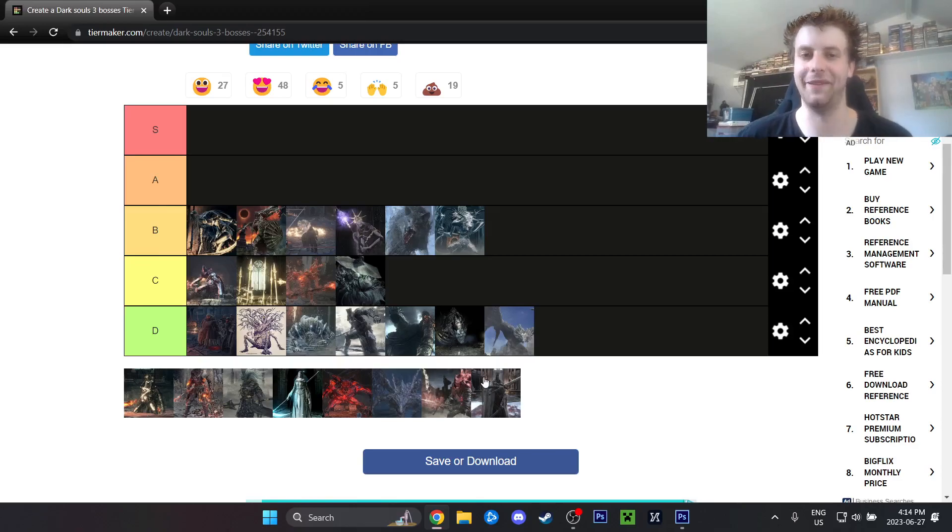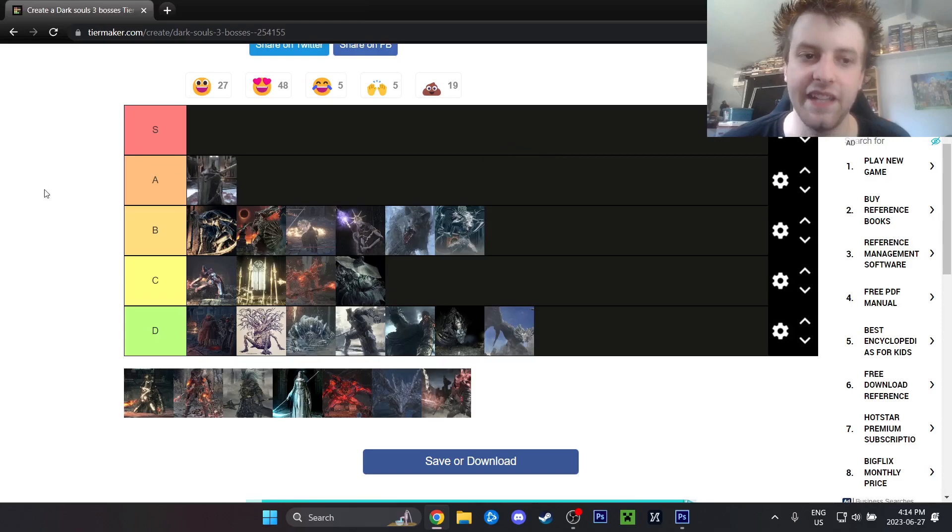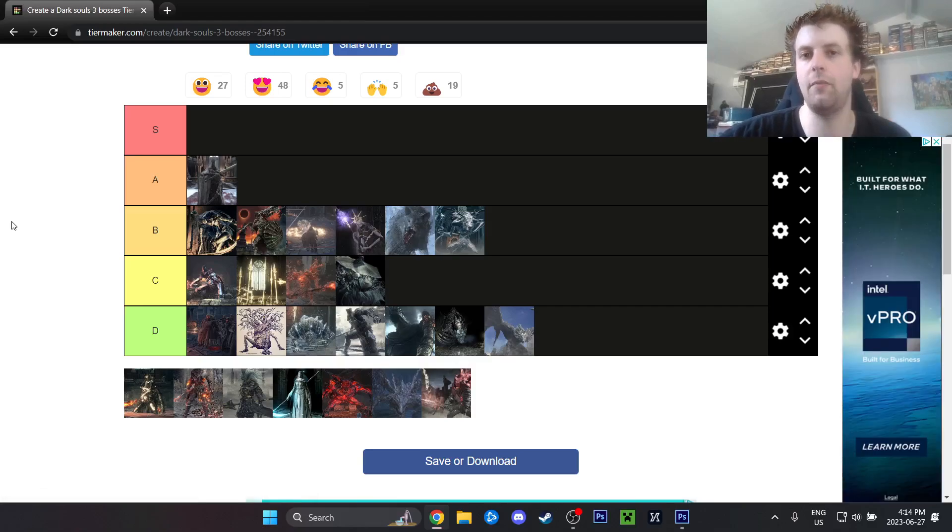Pontiff Sulyvahn goes in A tier. He is a dual-wielding, fast-attacking, somewhat camera-challenging boss. His second phase is easier because the clone will tell you what he's about to do, but even the clone can be an issue sometimes. Pontiff is a major roadblock for a lot of players. He hits really hard, hits really fast, and his combos are like seven or eight hits — he just never stops attacking, like he doesn't have a stamina bar. Not impossible, just notoriously hard, and I'm inclined to agree.